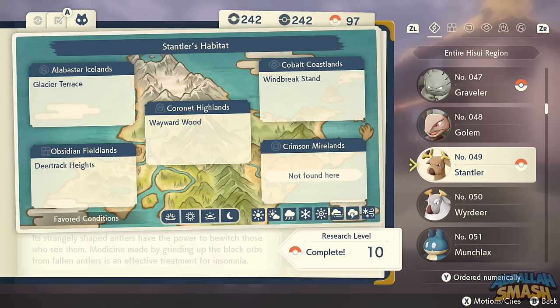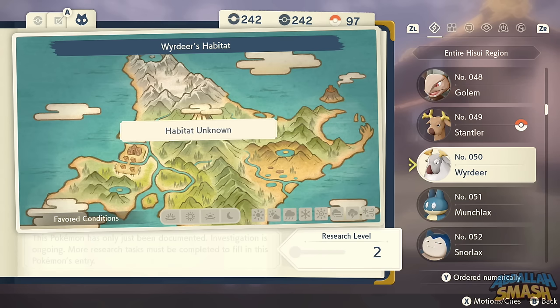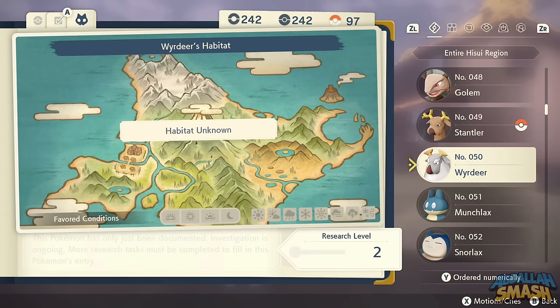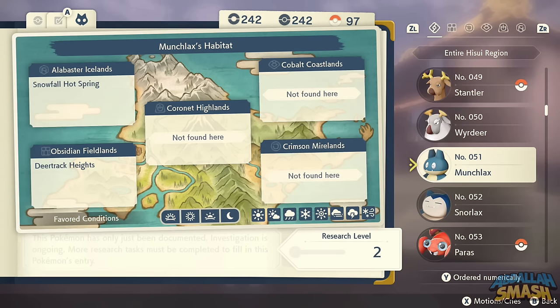Stantler is available throughout Coronet Highlands and Deertrack Heights. To evolve Stantler into the brand new Hisuian Wyrdeer, use the move Psy Shield Bash 20 times in Agile Style, then hit the evolve button. Munchlax was so hard to find in Deertrack Heights — use that soft reset method. Evolving him requires Friendship during the daytime.